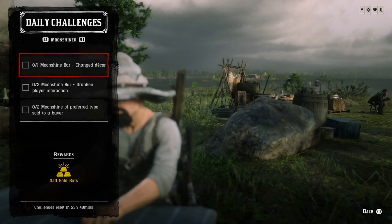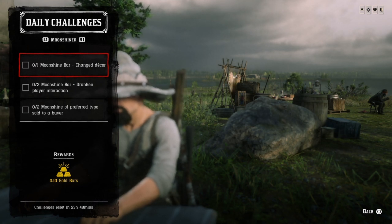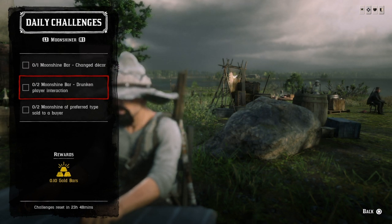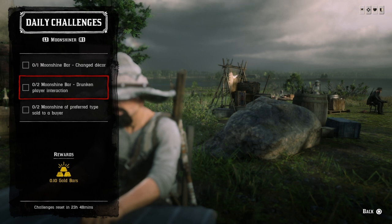One moonshine bar decor change — go up to Maggie and go to the moonshine store, and change the decor or change a photograph, and that challenge will be completed. Two moonshine bar drunken player interactions — on PS4/PS5, go up to the door, hold down triangle, spam circle, and you should get a couple after a few attempts.